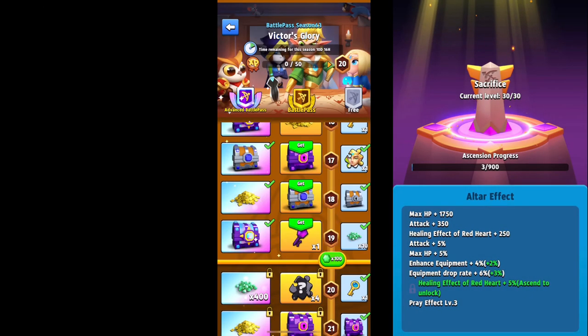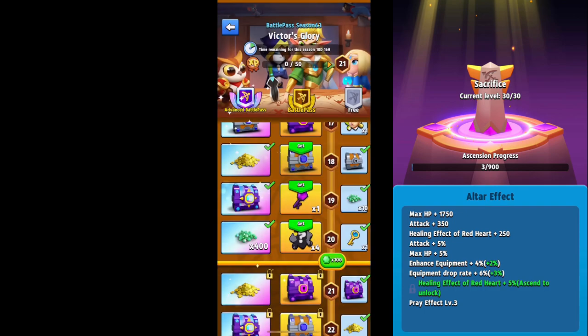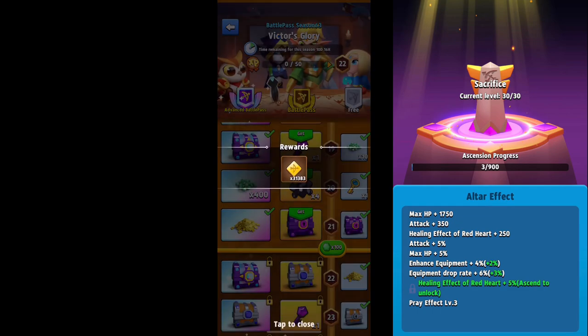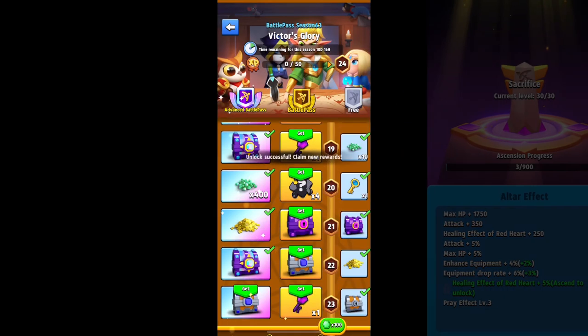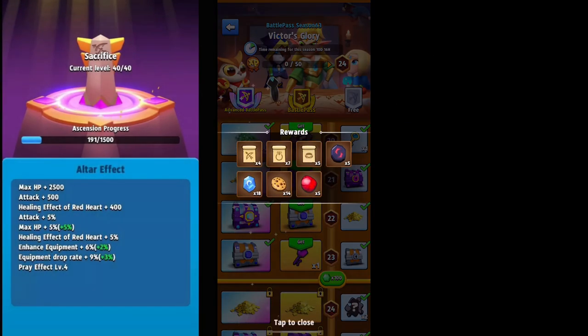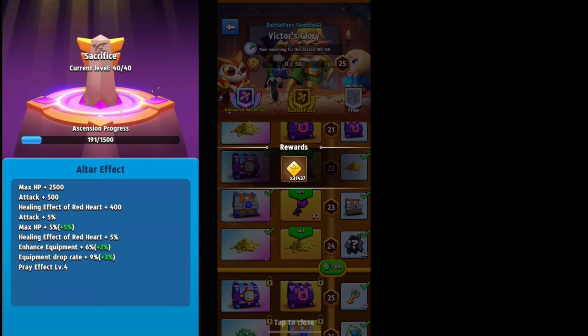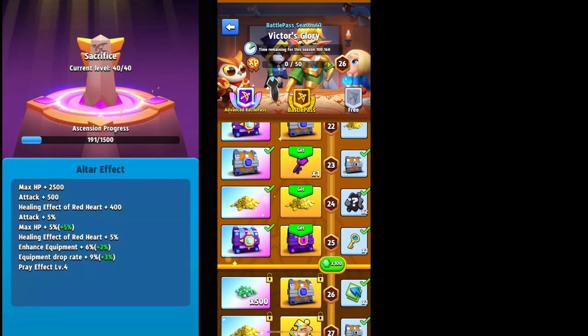Taking it to level three gives enhanced equipment, equipment drop rate, and then we get the healing effect of red hearts plus five percent, and the actual healing effect of red hearts plus 250. That will also increase along with HP and attack every time you level up a single level. At level four we once again have enhanced equipment and equipment drop rate — those are really starting to add up and can be pretty useful — along with max HP.